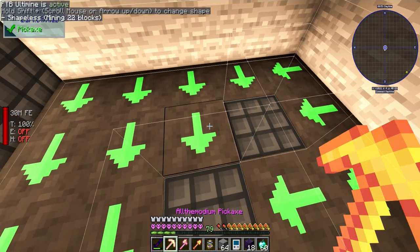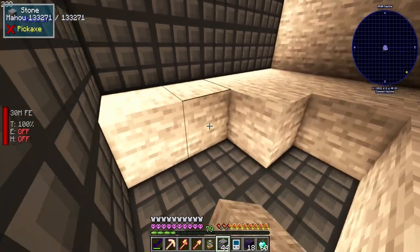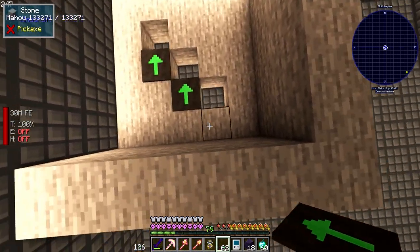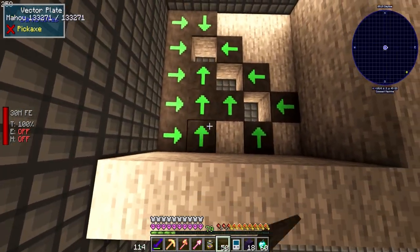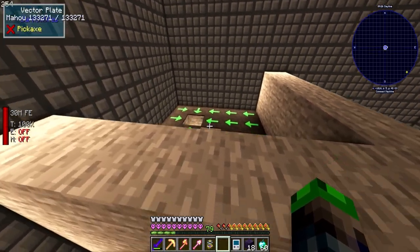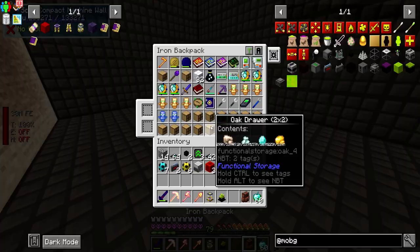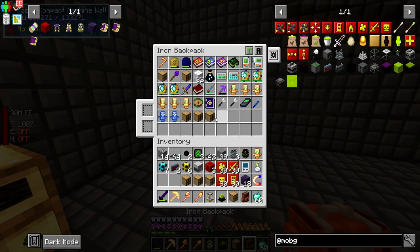We need to lift everything up by one block to fit redstone underneath the mob crushers. We'll make more mob grinders as needed. Back in the kill chamber now - I went ahead and brought over all of the storage drawers that we're going to need for storing the mob drop items.